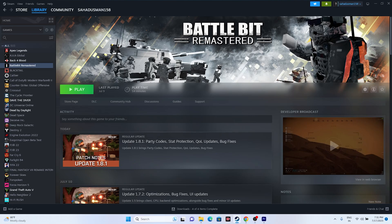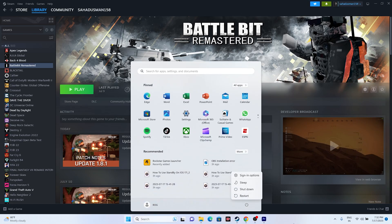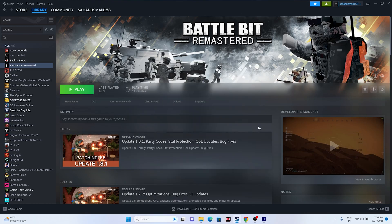The first step is to do a simple restart on the PC. Just go to the Start icon, click on it and go for a restart. Once the restart is done, you can launch Steam and see whether the issue is solved.